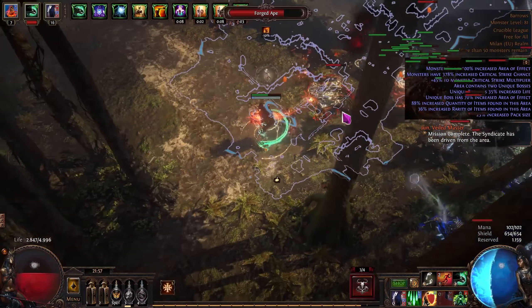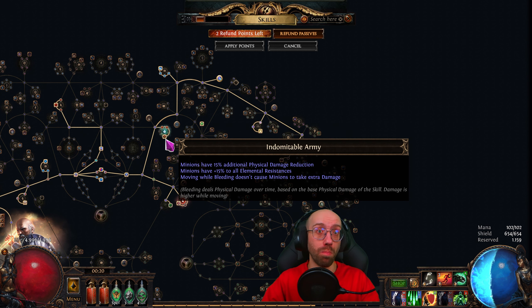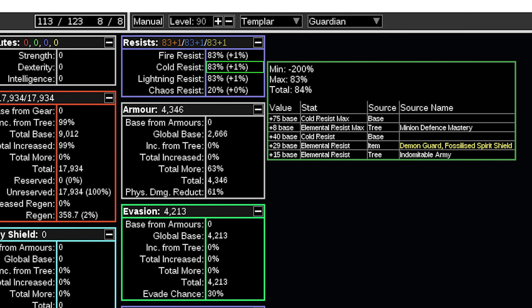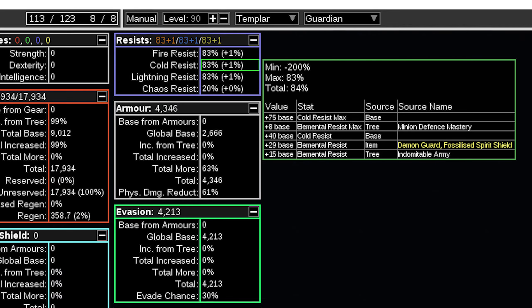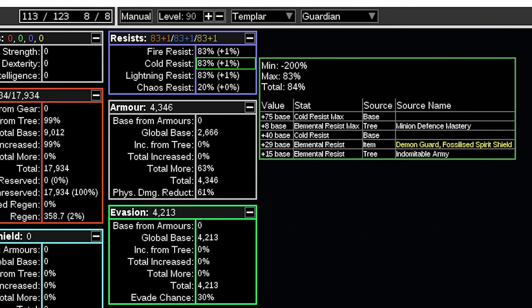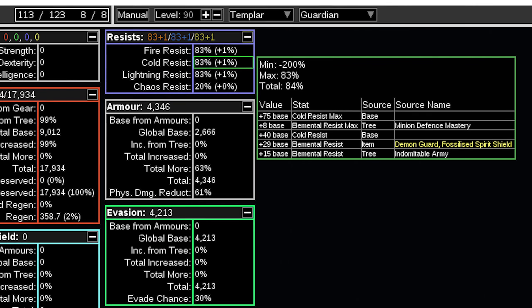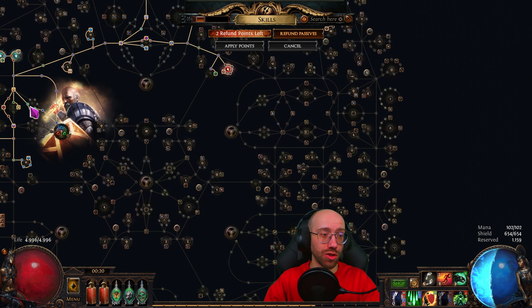This league monsters deal a lot of damage, especially the fully charged Crucible, so we definitely needed the Indomitable Army defensive cluster to give minions much-needed physical damage reduction. We also need minions capped for elemental resist — which isn't as hard as it sounds since minions don't take a resist penalty from killing Kitava, you just need to get them to 75. They get some base resistance. It's also good to be a little above cap in case they get cursed or exposed.